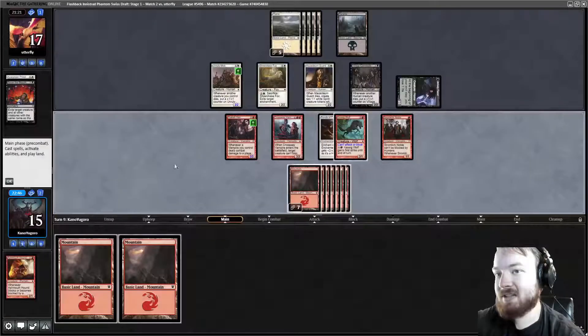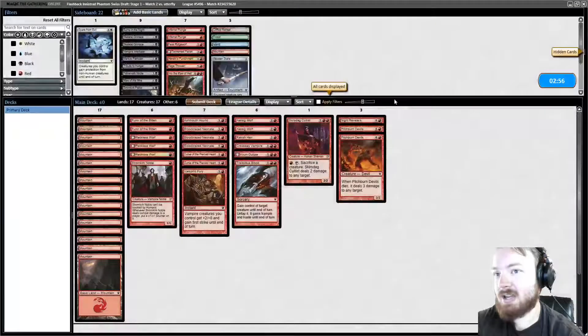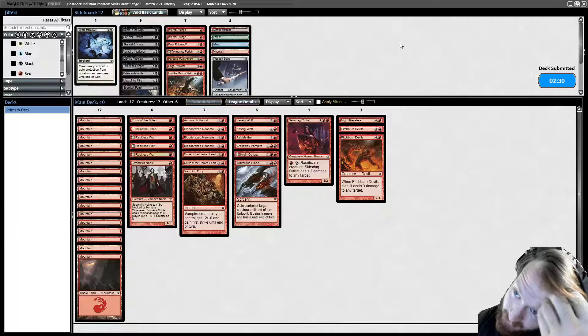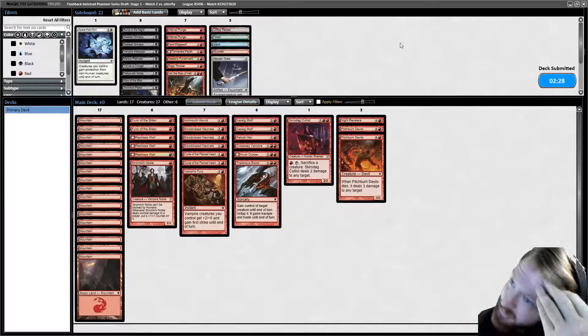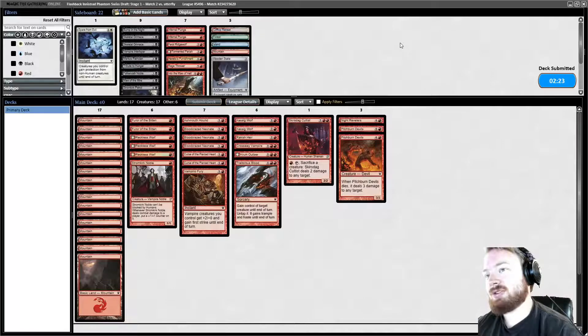We're getting to the point where we have no card advantage because we are only red. I'm actually going to concede this game because there's not a lot we can topdeck that's going to reverse this. We don't even have Rage Thrower in the deck because it was too expensive. I'm just going to run it back as-is because I don't think any of our red cards are really going to help that much.